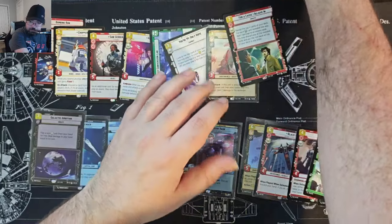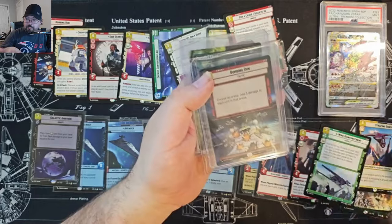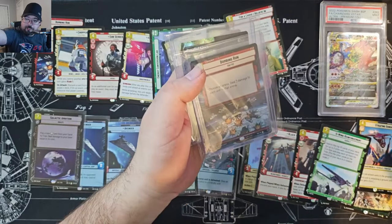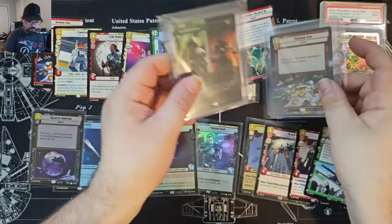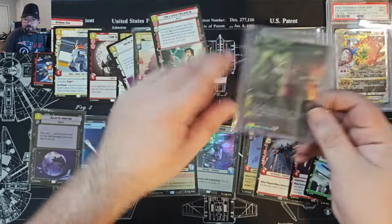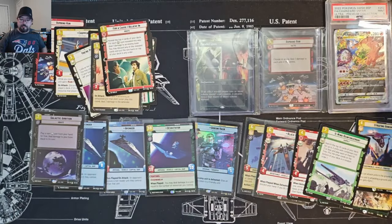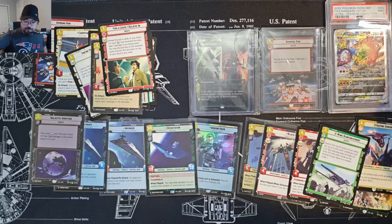Okay, so just so you see them again — we've got the Charizard V-Star, Bombing Run Hyperfoil, and Foil Parallel Lives from Enchanted Tales. That's it for the giveaway. Click on one of these videos if you want to see more. Thank you very much, have a fantastic day.